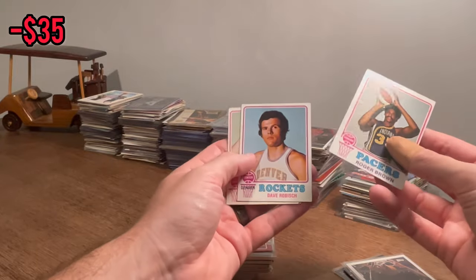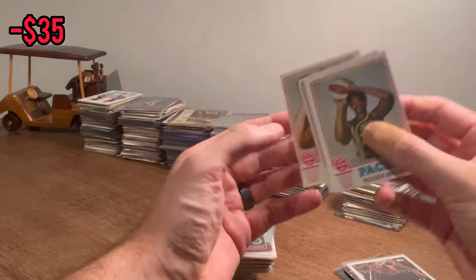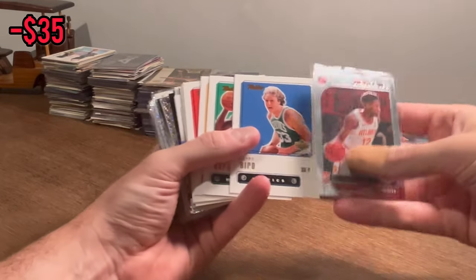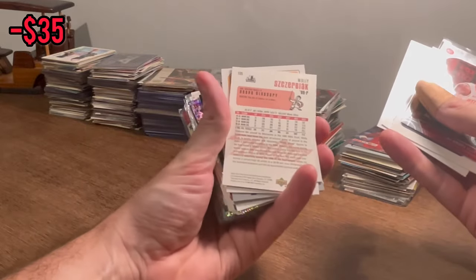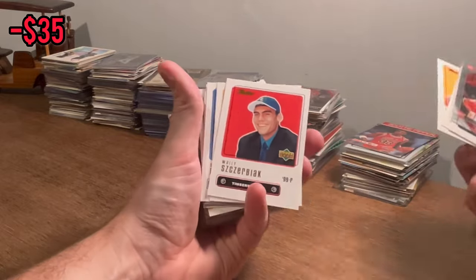Let's see what's in here. 1973 Roger Brown. Don Buse. DeAndre Hunter NBA Hoops rookie card. Nice Super Feet Hakeem Olajuwon right there. Larry Bird retro Upper Deck. KG. Reggie. Wally Szczerbiak rookie card — cool card there. We'll go ahead and do that as an Easter egg. Good luck.